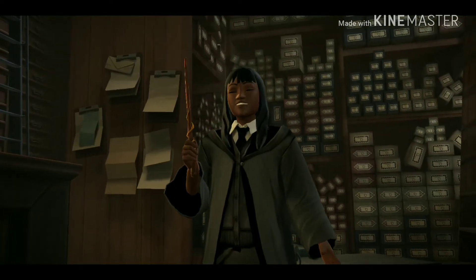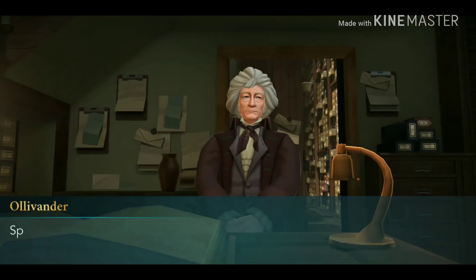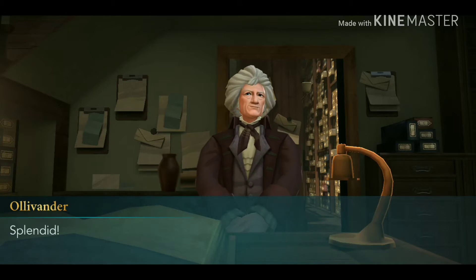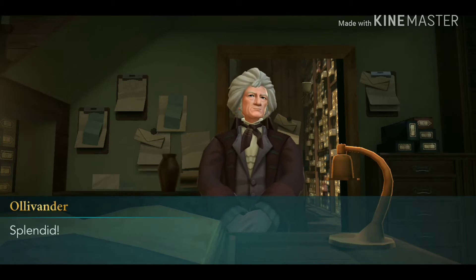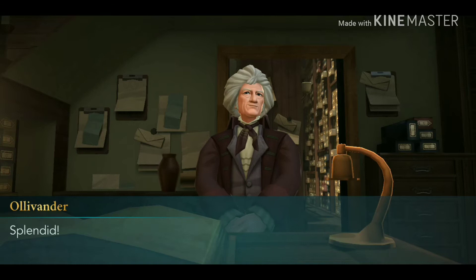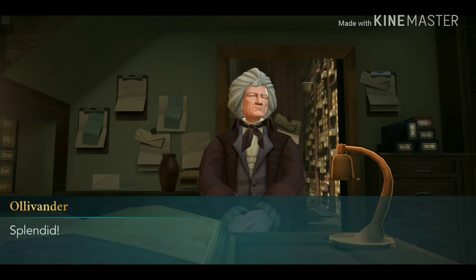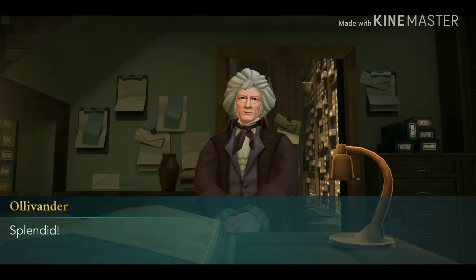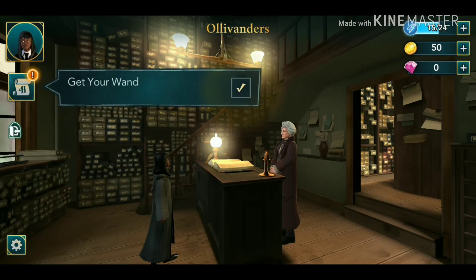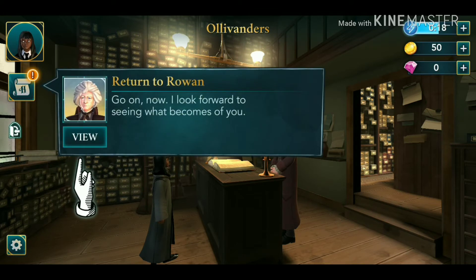Oh, this is so cute! I know it's like the Hogwarts Harry Potter theme park — there's a store like this where you can get your own wand and it does stuff in the store. I think it's in Orlando, Florida. Ollivander says: 'Splendid — I'll be interested to see what path you choose.' I got my wand! 'Now go — I look forward to seeing what you become.'